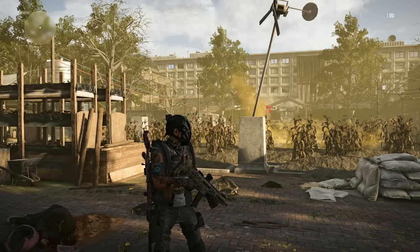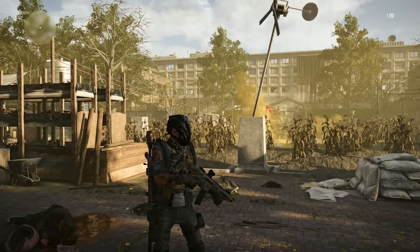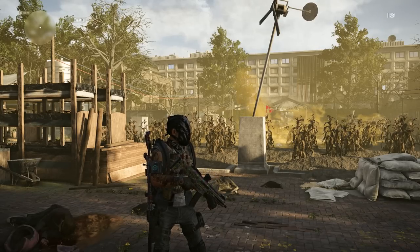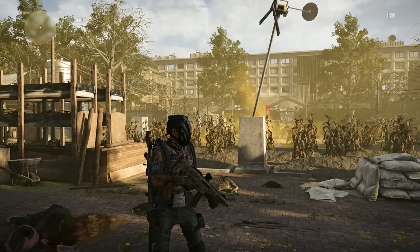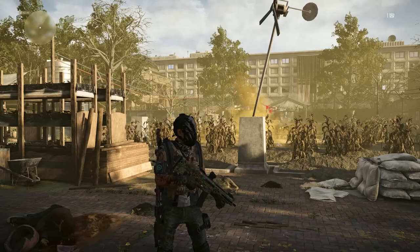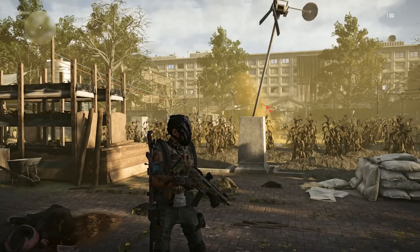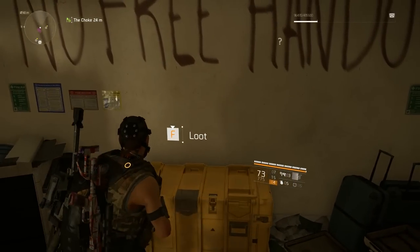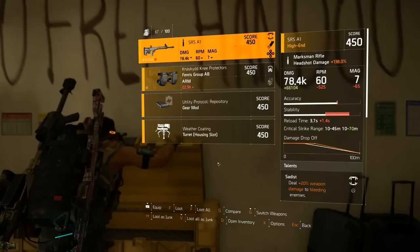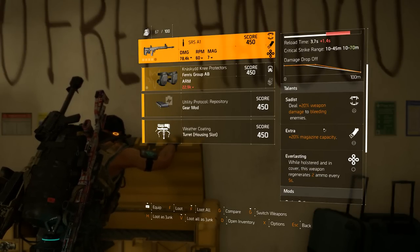Hey, what's going on guys, welcome back to a brand new Division 2 video. Today I got a quick one for you showing you how to increase the control point alert level to level 3 and even level 4. The reason you're going to want to do that is because you're going to get better rewards at the end — when you finish the control point you get to go into the supply room and open up the caches and get better loot.